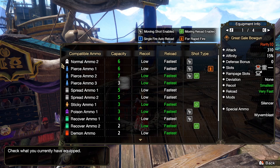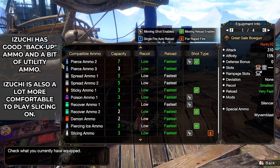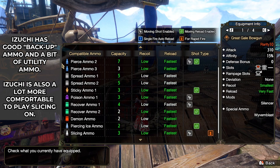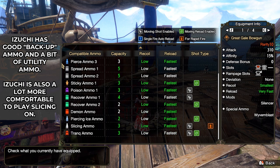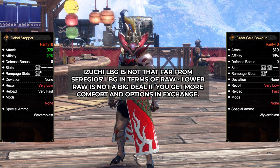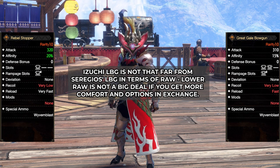And why is that? Izuchi can fire rapid-fire slicing while moving, while Seregios cannot. Izuchi can also fire rapid-fire piercing. Even if it's level 1, it is still good as backup ammo. Even if you don't have Pierce Up in your build, Rapid Fire Up also buffs the damage of this ammo, so it's not as weak as you might imagine. Izuchi also has other ammo types such as sticky and poison. Seregios and Izuchi are not really that far off from each other in terms of raw, but Izuchi having more comfort, moving while shooting slicing, and having backup ammo is way better.